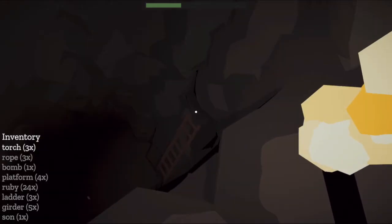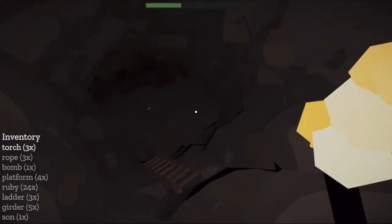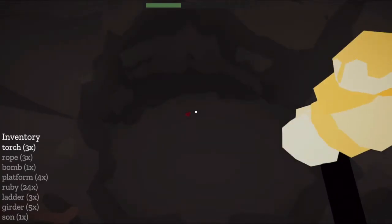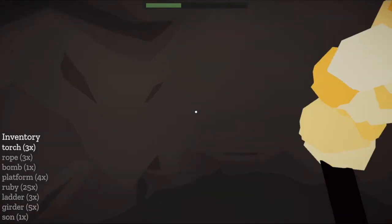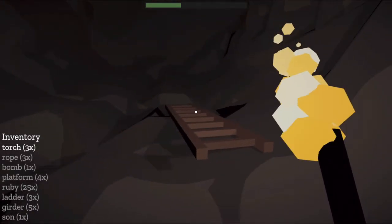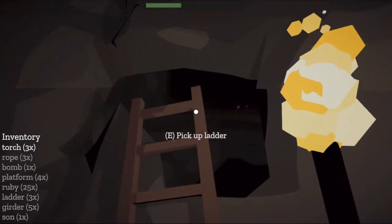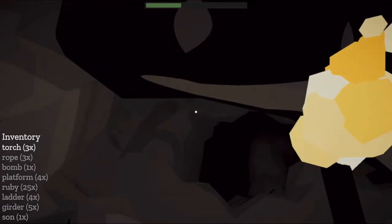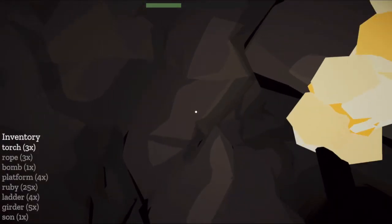I'll leave that ladder there — that actually looks like a good place for it. I don't know if these are supposed to be programmed so that it has ladders going down intentionally to these areas, or if these are just kind of leftover things. Oh hey, I'll take that ladder — there's a secret entrance. Do I need a bomb for this? Is this what the bombs are for?